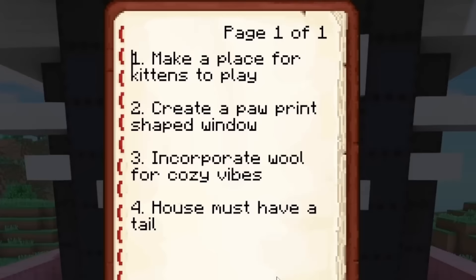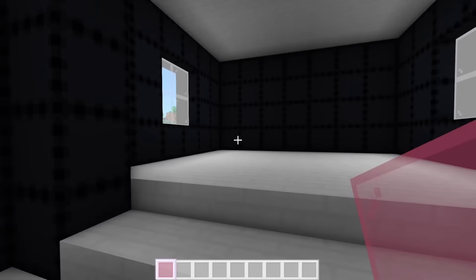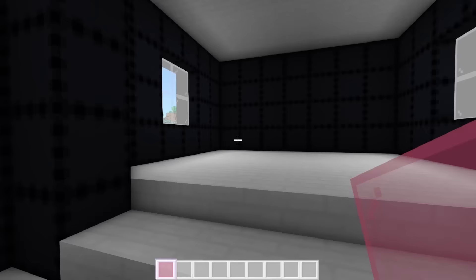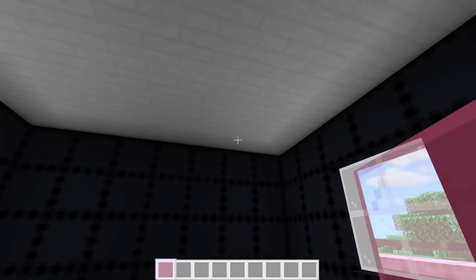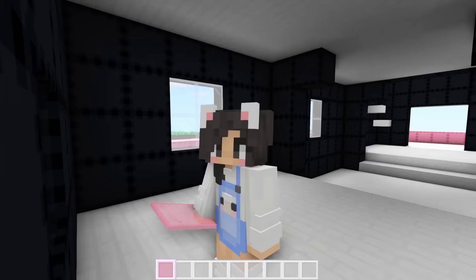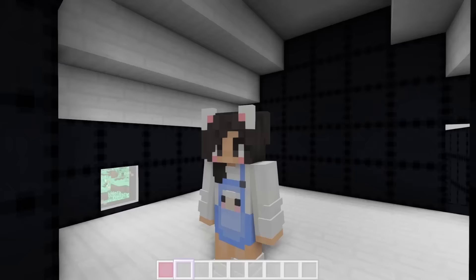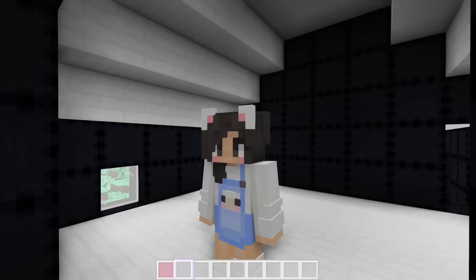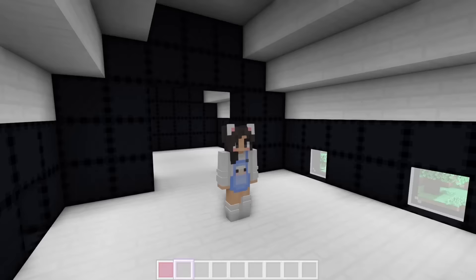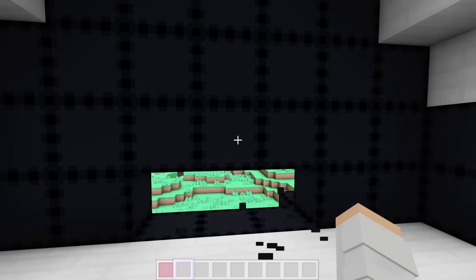Now all we have to do is make a pawprint-shaped window, a place for kittens to play, and add all the cats with their jobs. Where could we put a cat paw-shaped window? All of these walls on the sides are an even number, so that's not going to work. But this side is an odd number — unfortunately it's the back of the house and it's going to be an aquarium. We could put one pawprint-shaped window on the back of the house upstairs, and another one in the playroom as a little interior window — it would be so cute, because you could look down from the top floor to the bottom floor.